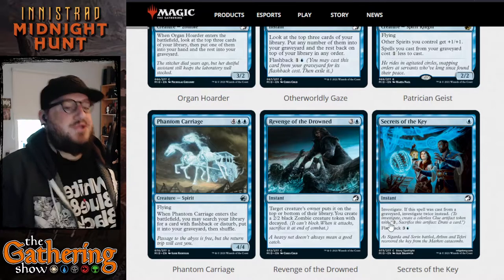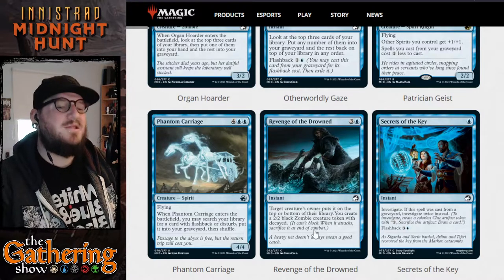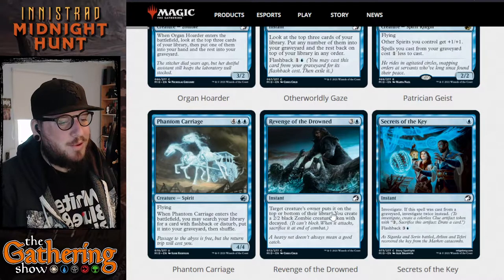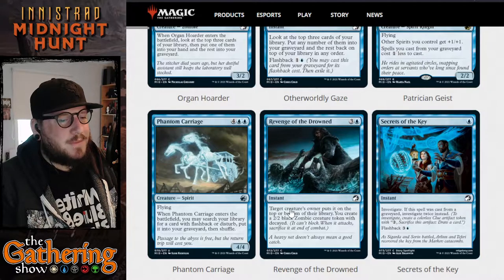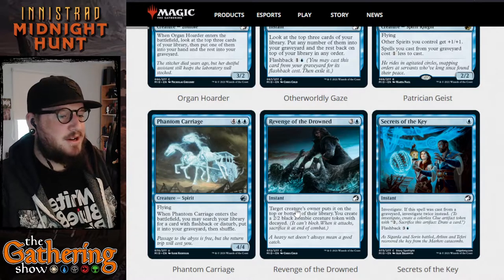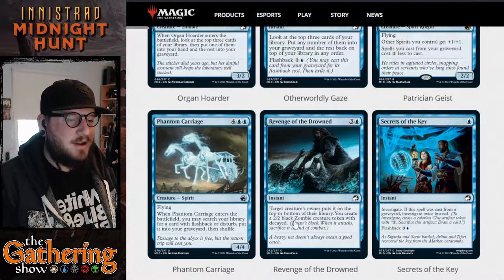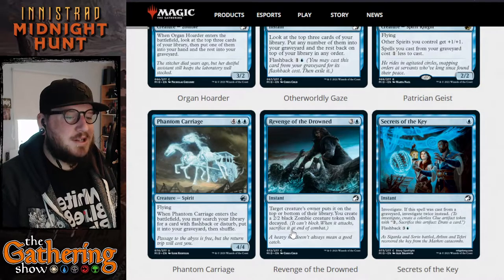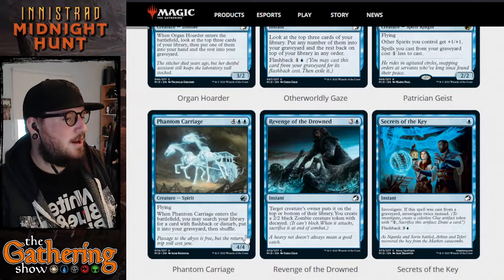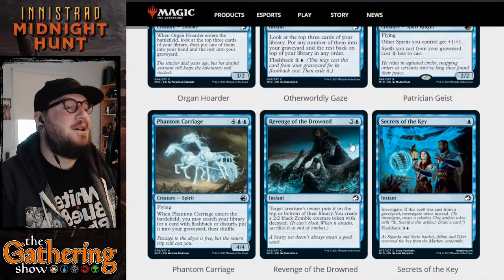The next card is Revenge of the Drowned — three and a blue instant: target creature's owner puts it on the top or the bottom of their library, and you create a 2/2 black Zombie creature token with decayed. So basically you're sending a creature back to your opponent's library and you get a black Zombie creature out of it.